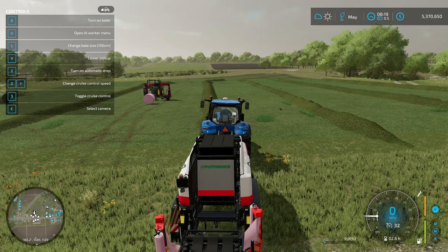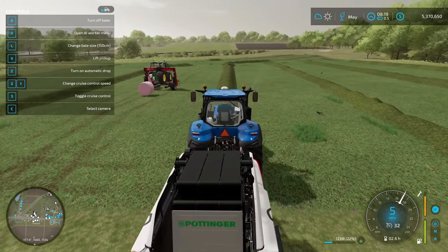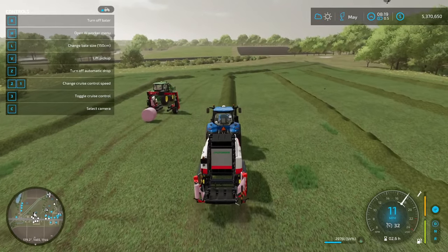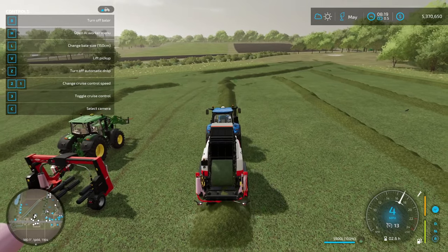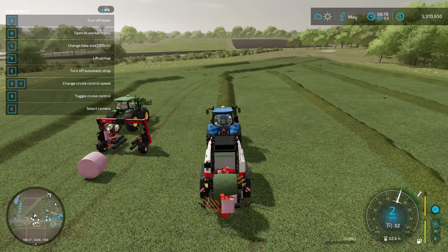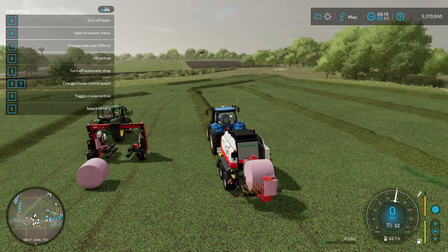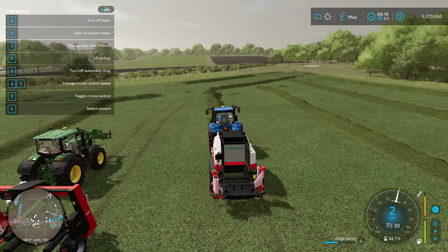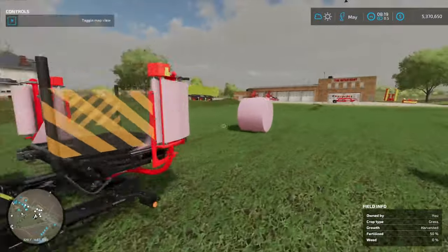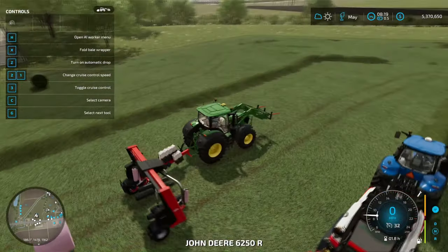So I can change the bale size. I also discovered that if I turn on automatic drop, it will wrap them. With the correct sizes set, this machine will make a grass bale, wrap it immediately, and then drop it off. You could keep going while it's wrapping. In the older farming sims it would already be silage automatically, but in this one it is no longer automatic — you still have to wait for fermentation.